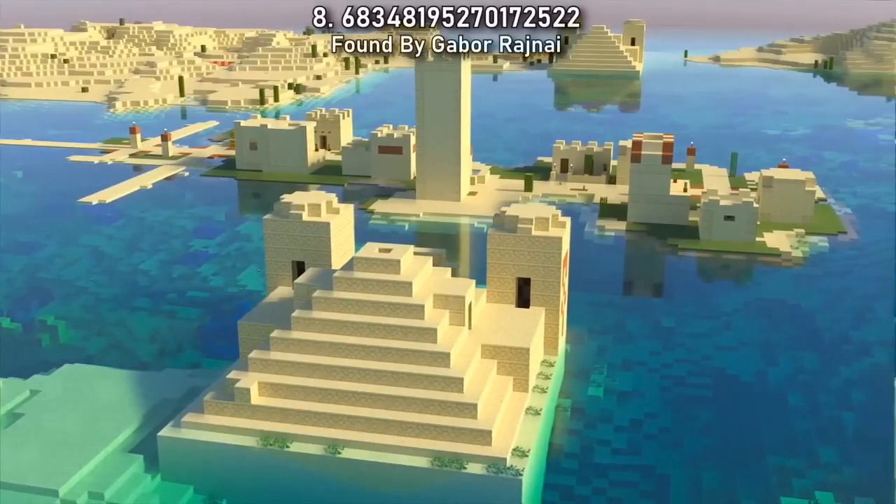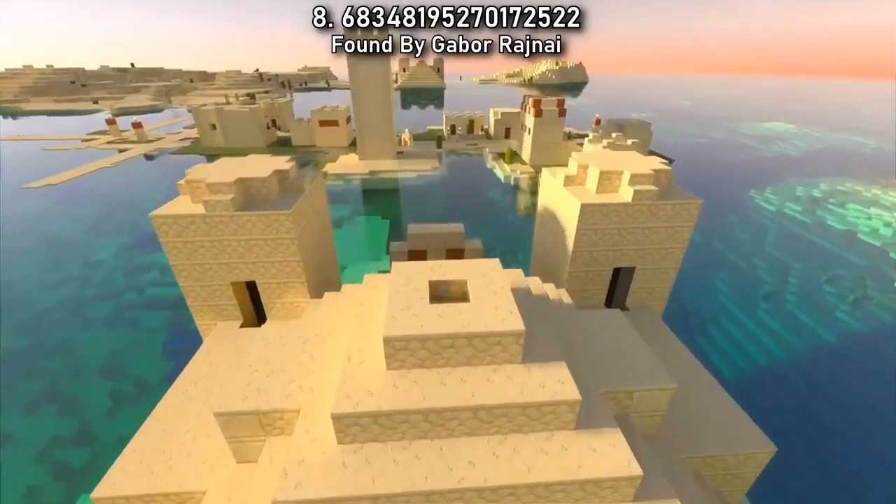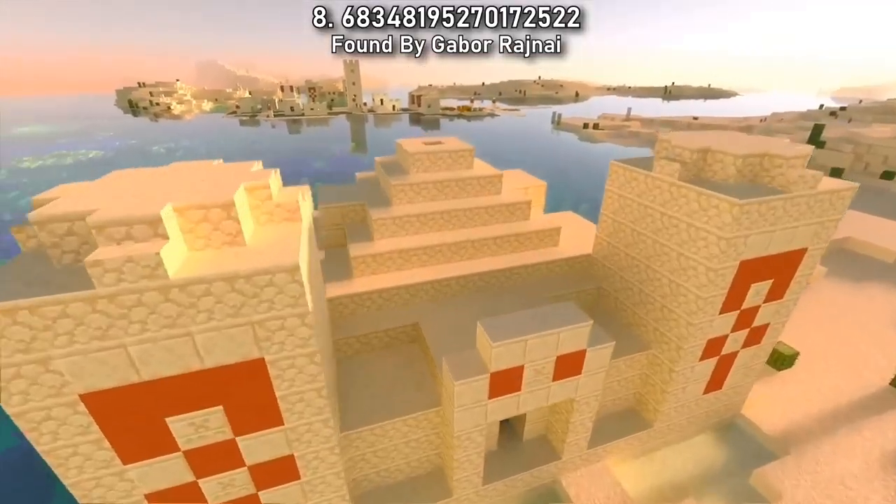Seed 8 doubles your chances of brushing up some rare archaeological goodies with this double temple village spawn. These two temples, either side of the village, are perfectly aligned. I wonder which one has the best loot.